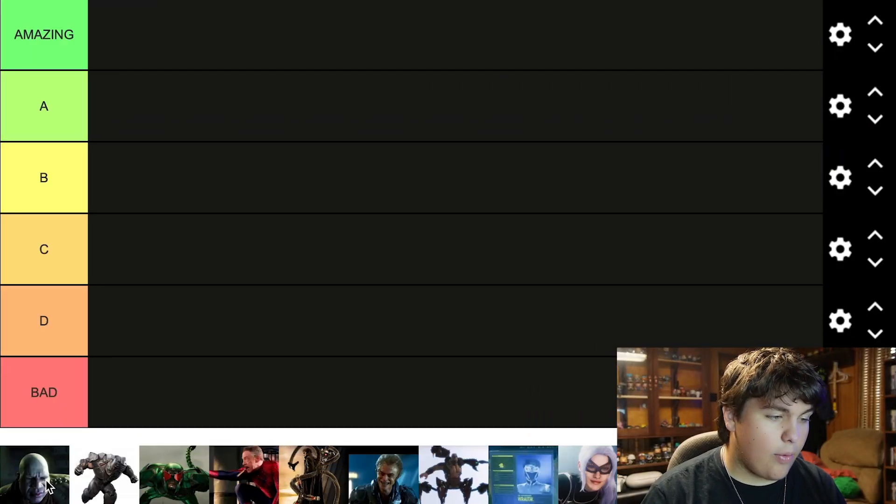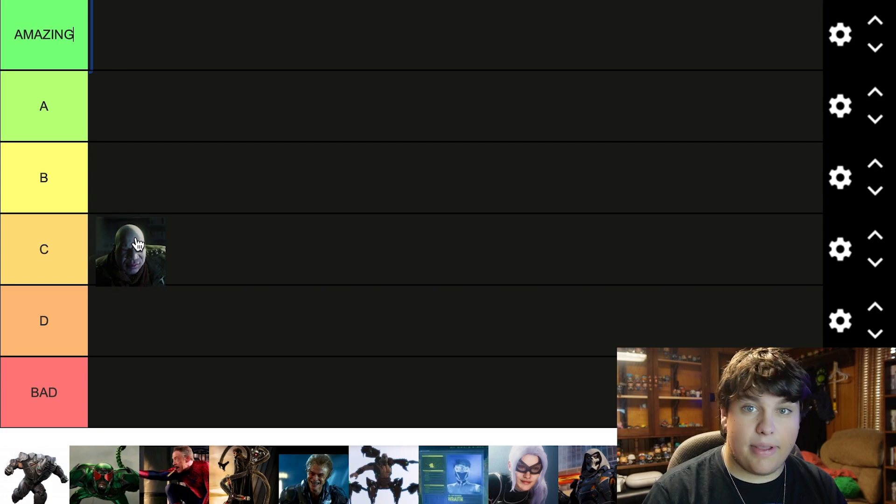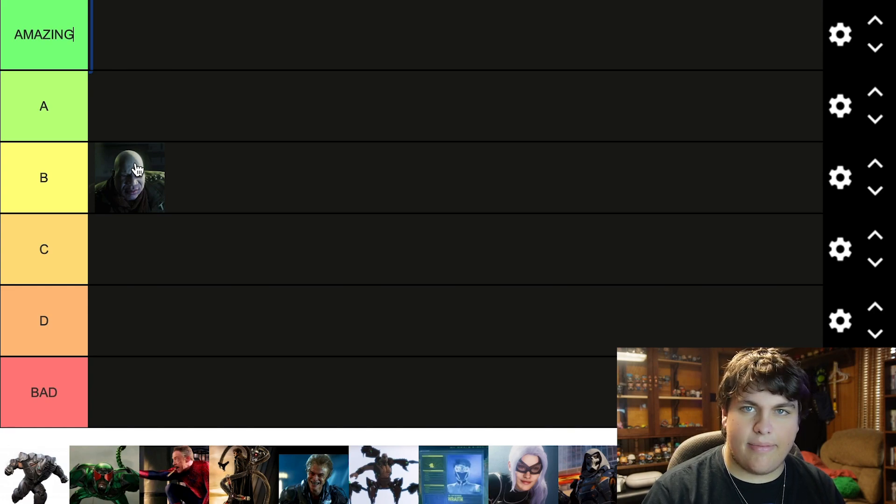Okay, so we're gonna start off with Tombstone. I've read about him in the comics a little bit, but I mostly know him from the Spider-Man PS4 game. I did enjoy my time with him and I think it's cool that he's not just like a gangster — he has an ability where his skin is impenetrable, which I think is pretty cool. I'm gonna put him in B tier for now, maybe we'll move him down to C tier.